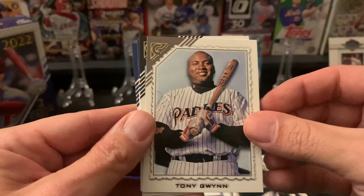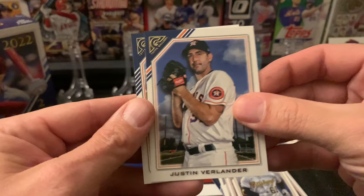Miguel Cabrera, Tony Gwynn, Hoy Park rookie, Justin Verlander, and Chas McCormick rookie card.